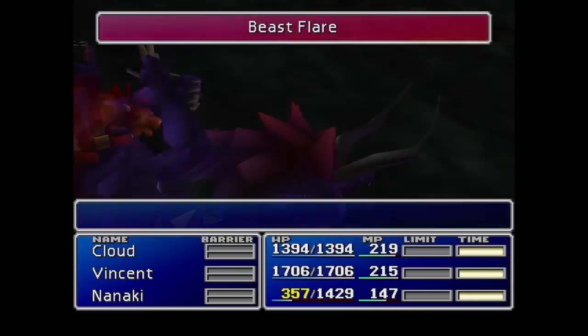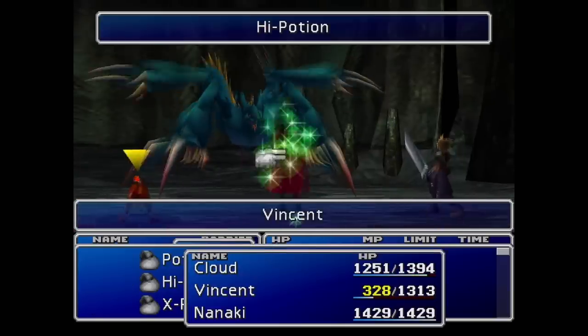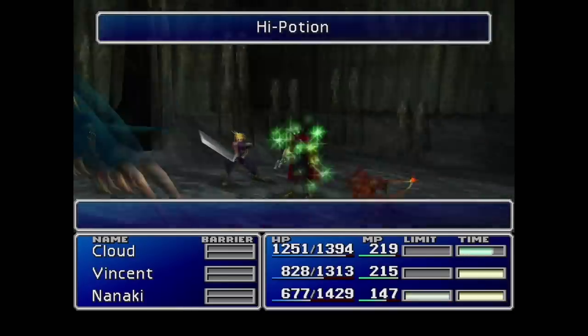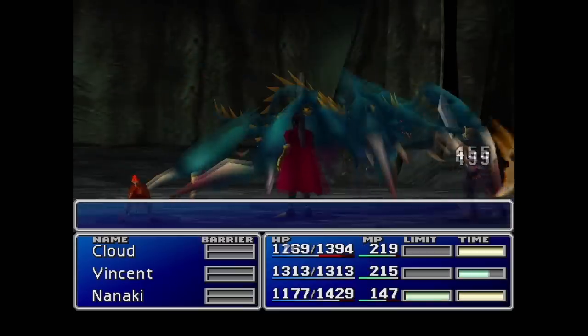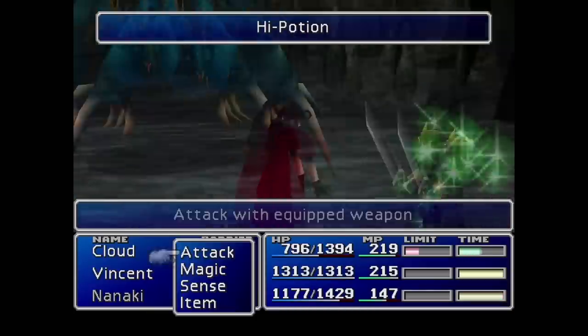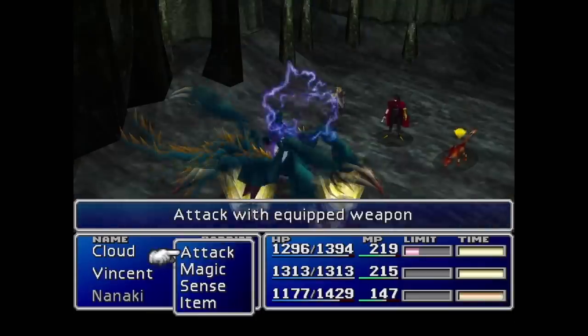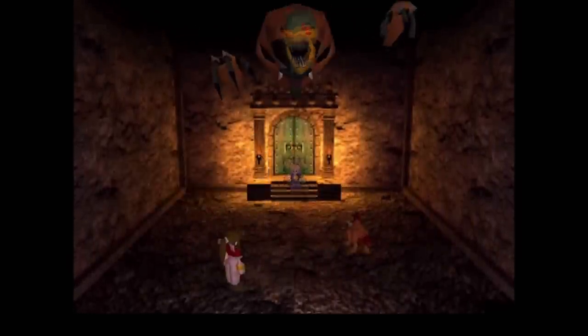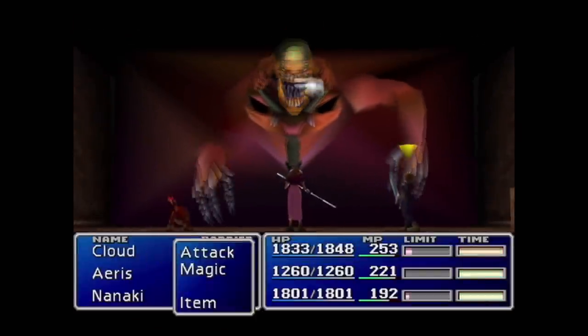I thought the Materia Keeper was weak to fire and absorbed lightning — not the case. So Vincent did nothing but heal him the entire time he was transformed, which made the fight stretch on forever. Eventually we beat him and proceeded off to the Temple of the Ancients where we bashed our head against another wall — literally breaking another couple of hours.